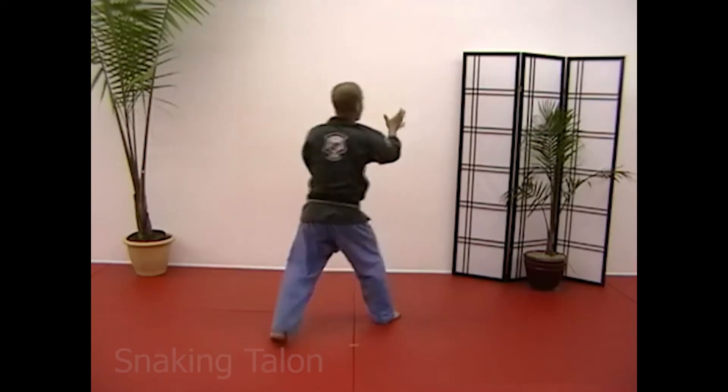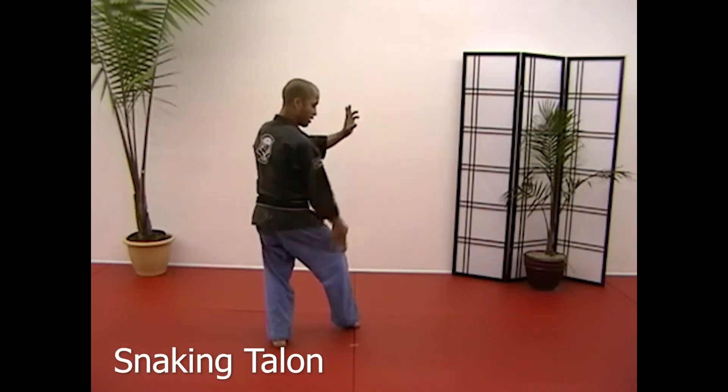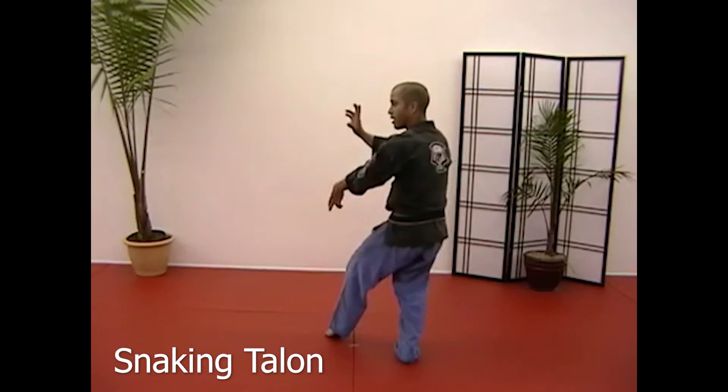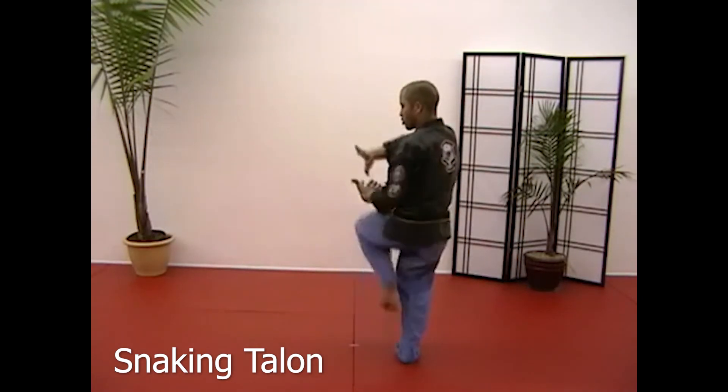Stepping back to 1:30 facing 7:30: parry parry, bring it down, snake it in, cup and saucer, kick, step off towards 10:30, face 4:30. Parry to the left, parry up, check with the right, parry out, snake in, grab, cup and saucer, pull, kick.